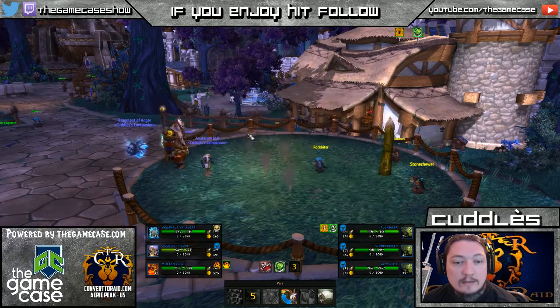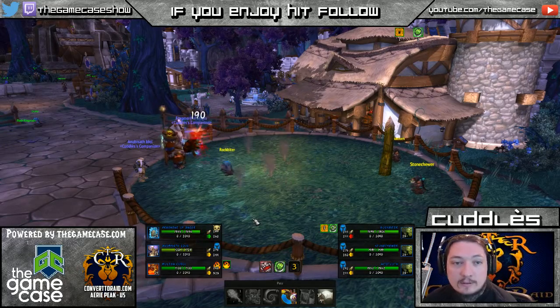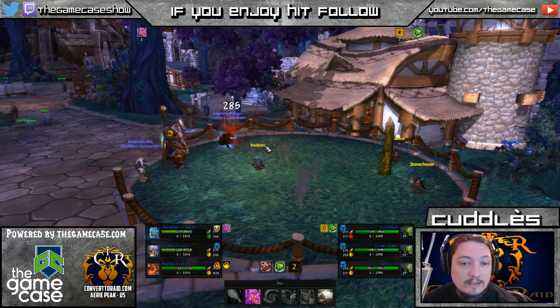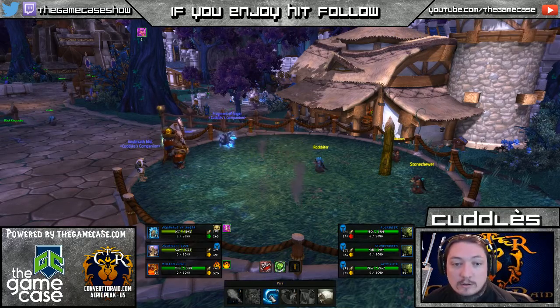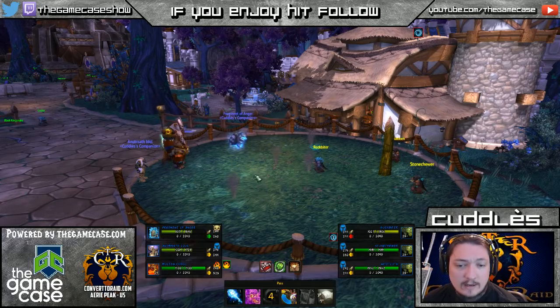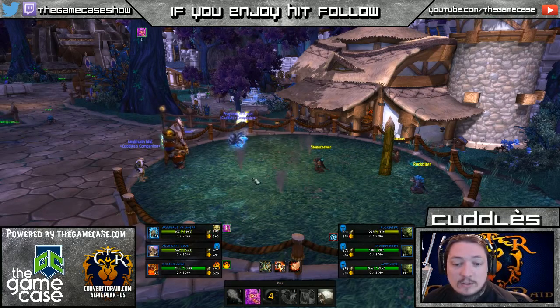Now let's go back to the Fragment of Anger. Burrow is still on cooldown and Enrage is now up. We're going to go with Soul Rush, which does 779 damage because of the Enrage buff — and it also stunned him. So we're going to throw another Enrage up.